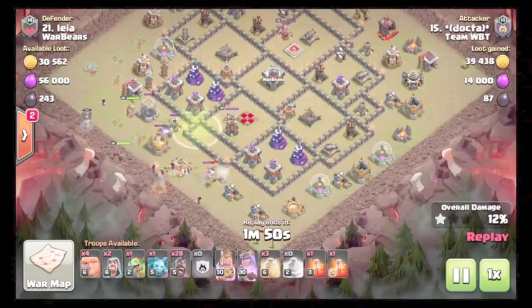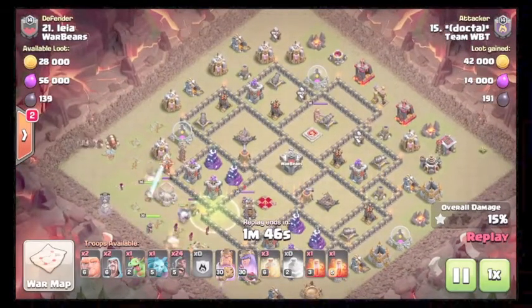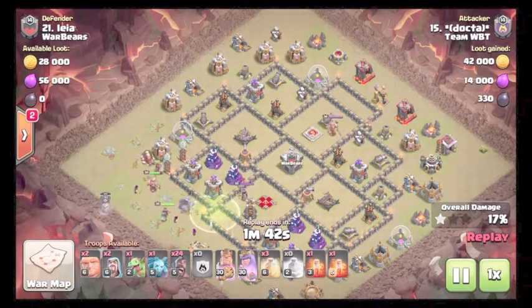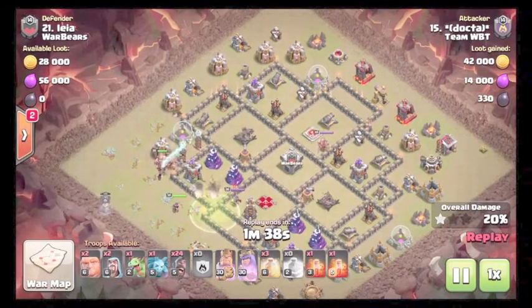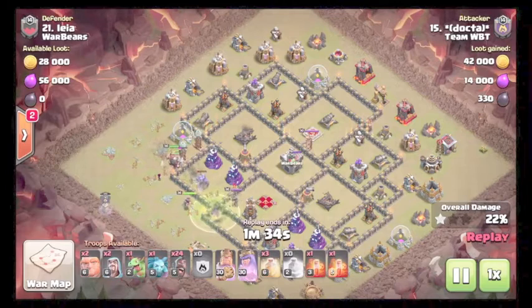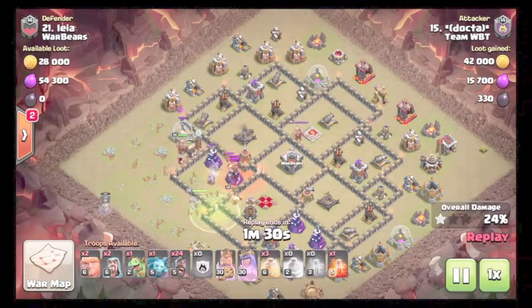Using a wizard to help funnel the king in. Using a couple giants and hogs to take out this tesla farm. Golem goes to the core. Queen should redirect and target the enemy queen — and she does while the enemy queen is distracted by the golem. Poisons the CC.